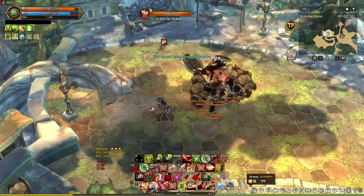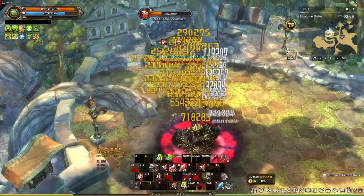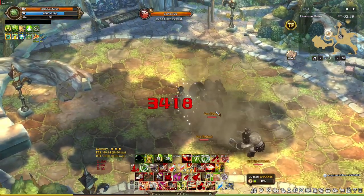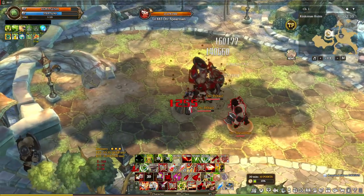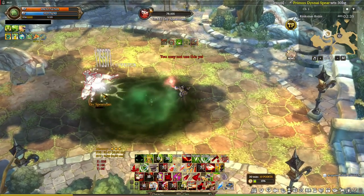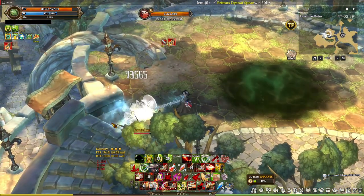What's up guys, GH here and welcome back to another 3 of Savior video. For this one, we're going to check out another build which consists of Rangda, Sheriff, and Linker. We're going to showcase each class, what they can do, mainly the important skills, and tell you why each of these classes are here in this build, then the good and the bad.